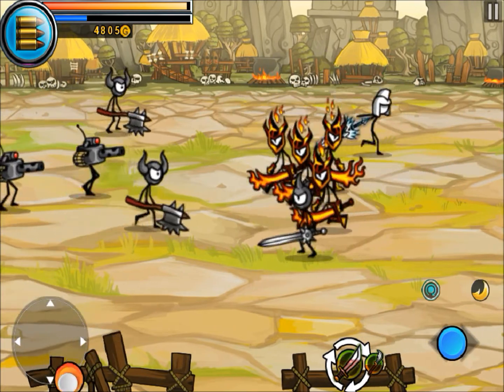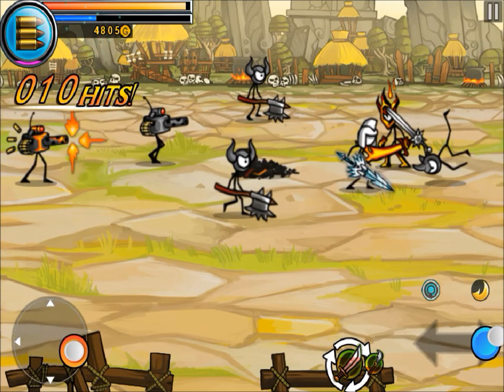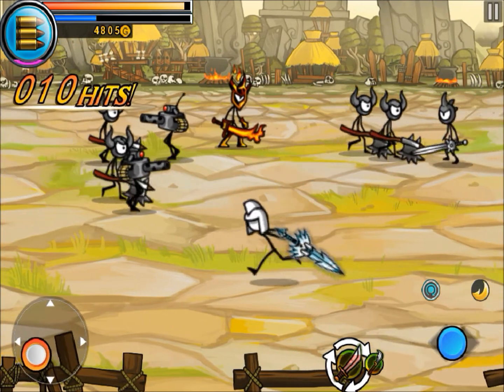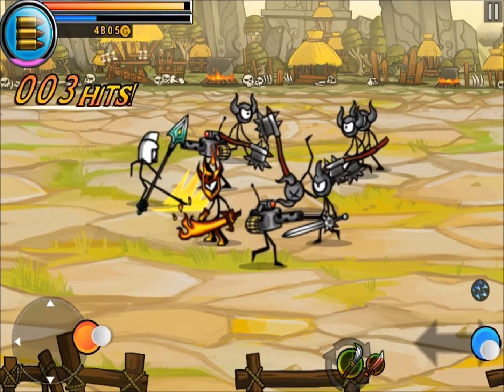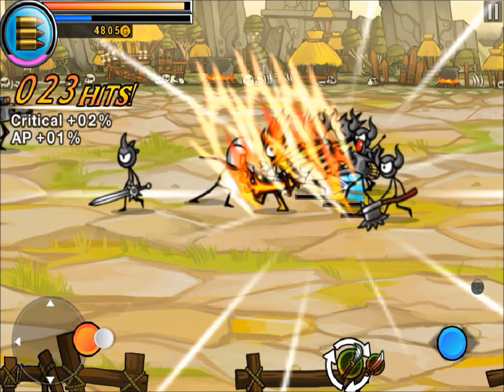Here you just basically run up and down, left or right, and your attack — you push the attack button either left or right, and it'll perform action moves. And here you switch your weapon to your longsword.